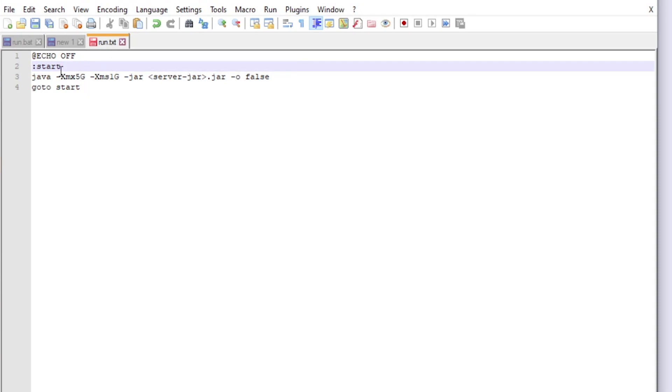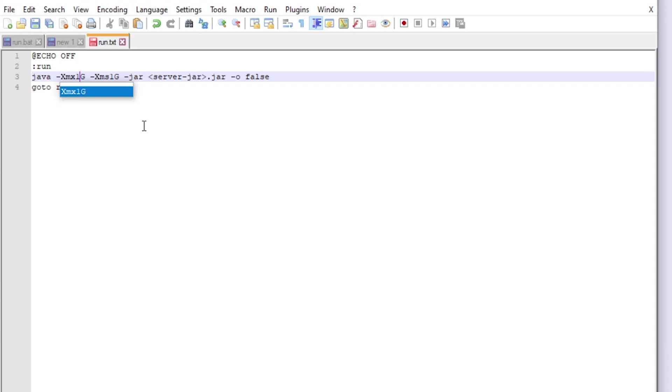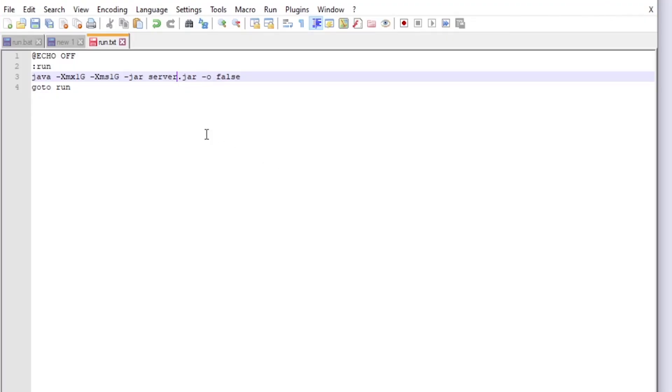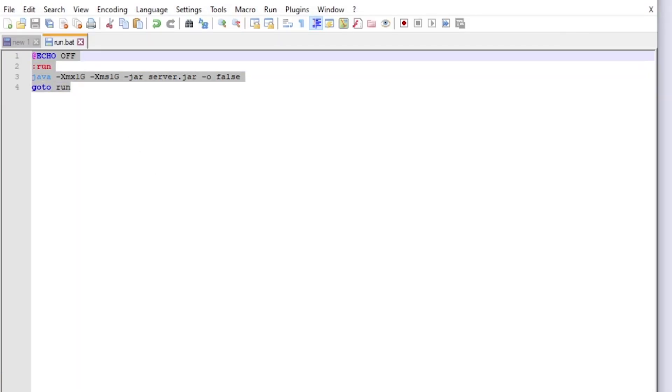All you really have to do is copy and paste the script in, then change 'start' to whatever startup file you use when you restart or start up your server. I have a run file right now, so I'm going to change this to 'run' in both places, then change the maximum gigabytes to 1G for my home hosted server, and change your server.jar to whatever you have in your file folder. Then go ahead and save as run.bat or start.bat — whatever you want to rename it. This is the new batch file code.